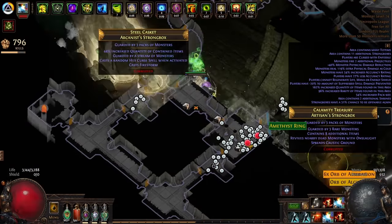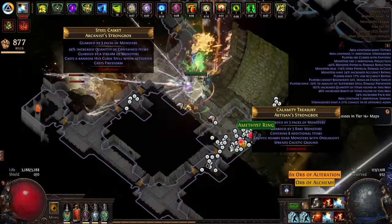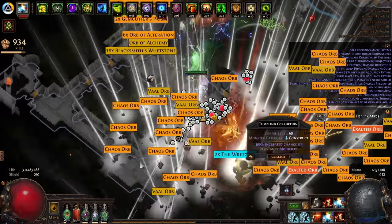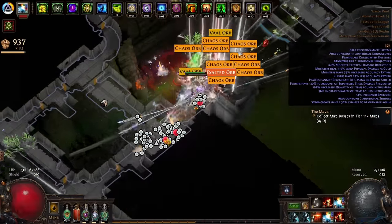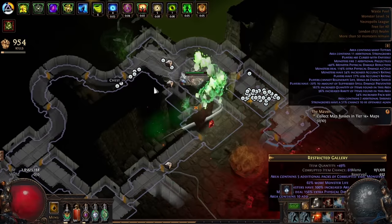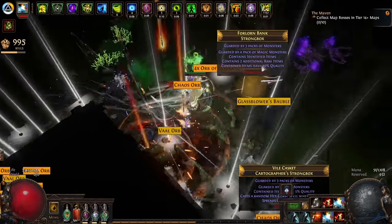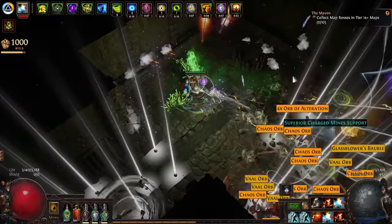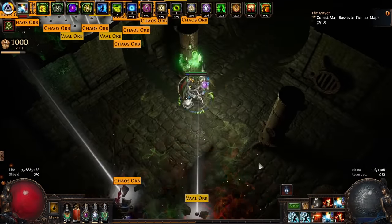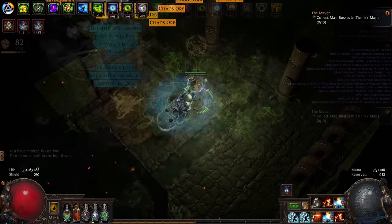This farm works by forcing strongboxes to spawn a specific monster from all flames — the all flame of manifested wealth. This monster pack drops so much chaos and even exalted orbs frequently, and this is what we're farming. We'll be combining strongboxes with a chance to open them again, as the all flame monsters do appear in strongboxes. They aren't always guaranteed to be in them but the chance is very high, and this is how we keep our profits up.